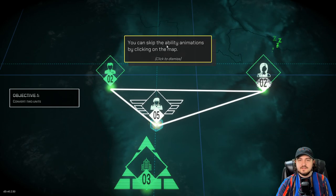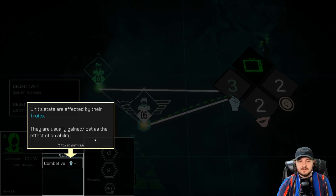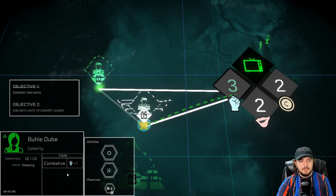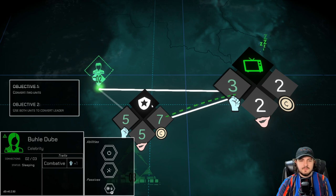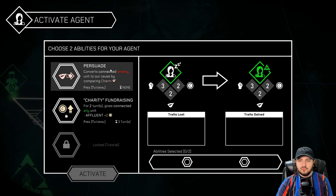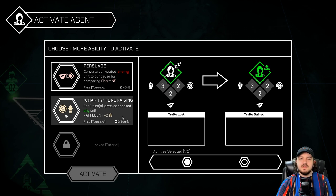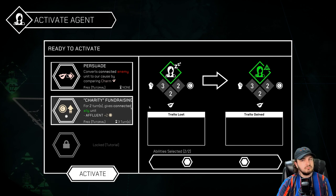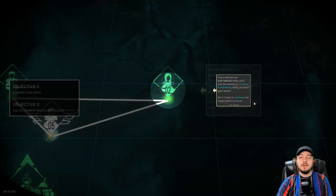Convert two units. So now we have both units. You can skip the ability animations by clicking on the map. Who would want to do that? Let's talk to the celebrity here. Unit stats are affected by their traits — they are usually gained or lost as the effect of an ability. Combative, permanent. So we have five, seven, and five. Low interest loans. I guess we want to activate — persuade. Charity fundraising: for two turns gives connected ally units affluent plus two. Some abilities can buff or debuff other units. Use the celebrity's charity fundraising to assist the banker.